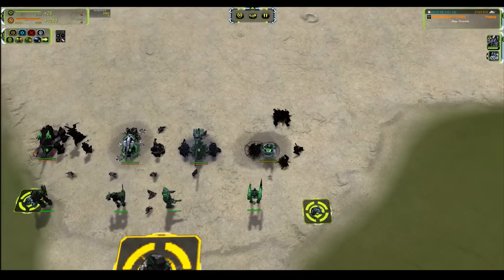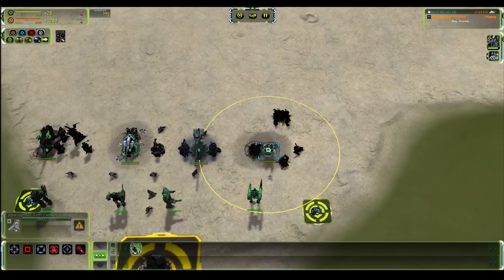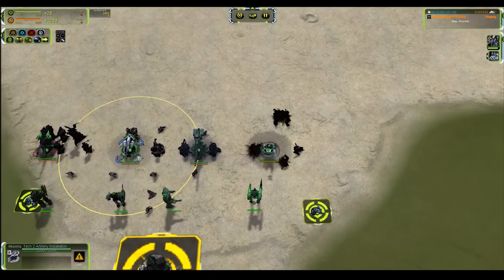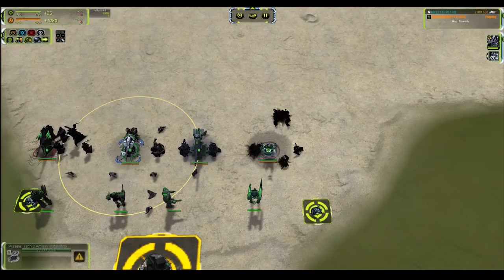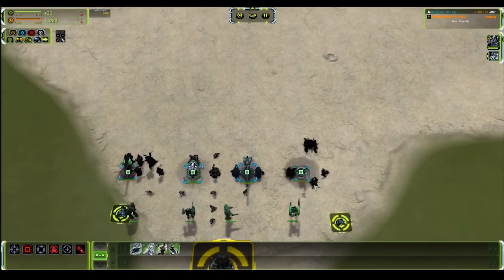Seraphim also has a 20 second firing cycle with 120 DPS and 1,995 mass — almost as expensive as the Aeon. It has an area damage radius of 3 and a firing randomness of 2, smack dab in between Cybran and Aeon. This is a good all-rounder — not quite as expensive as Aeon, slightly lower damage, but with the area of effect to deal with groups of units and fairly good accuracy.